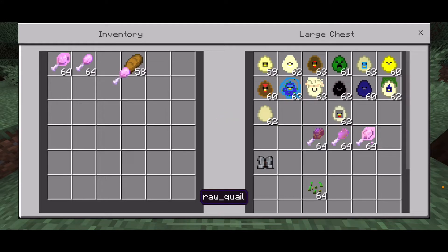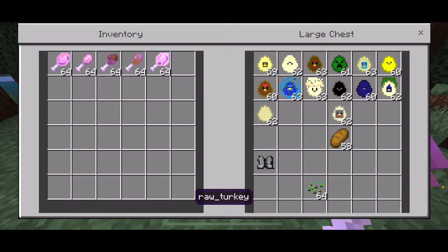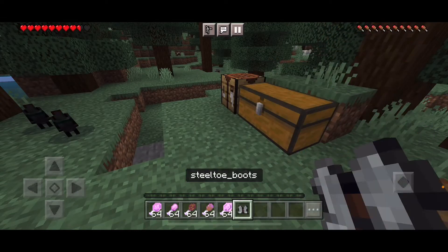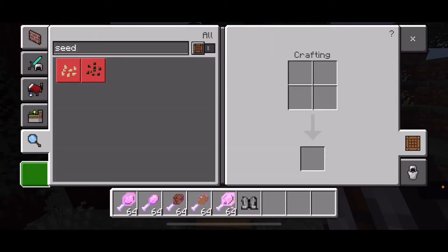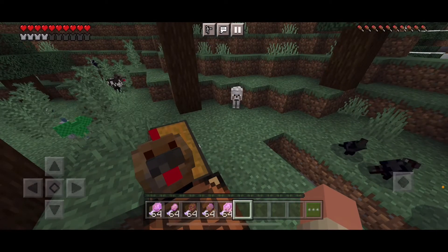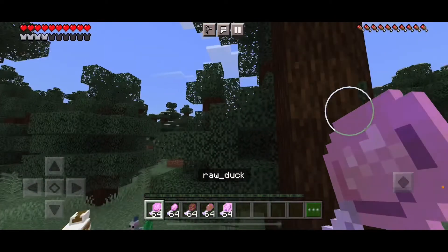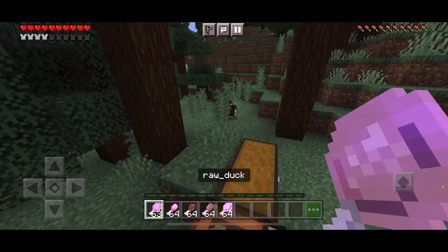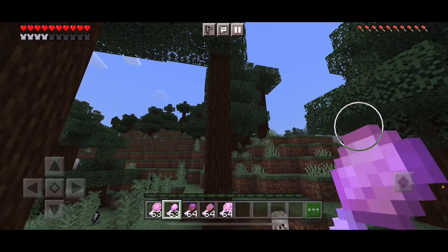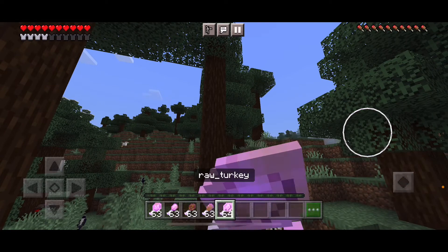Next up are these foods. Also, yes — this mod comes with some type of armor called the steel toe boots. There's no crafting recipe for them at the moment, but a good amount of armor — so you can take extra hits. Next up is raw duck, a type of food. Next up is raw quail, cooked quail, cooked duck, and raw turkey.